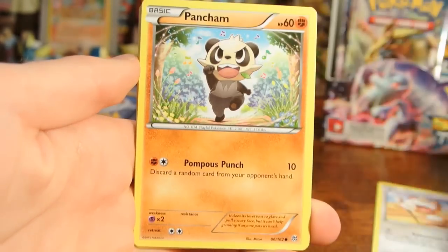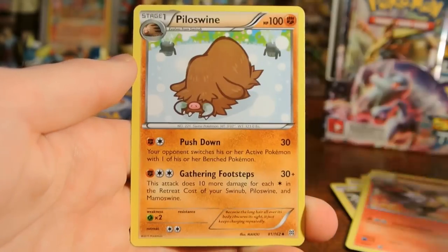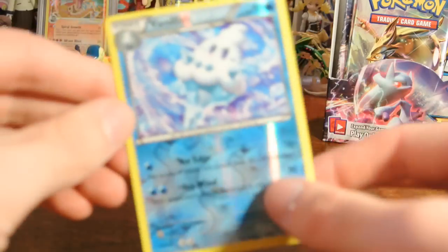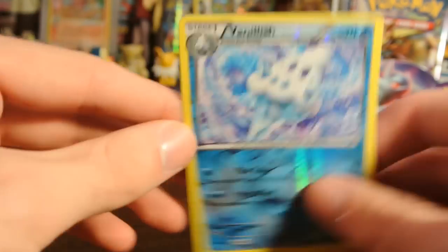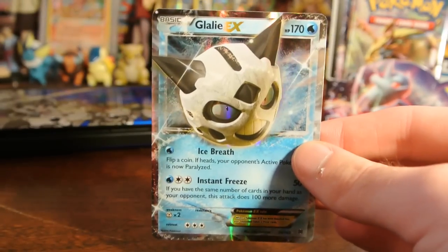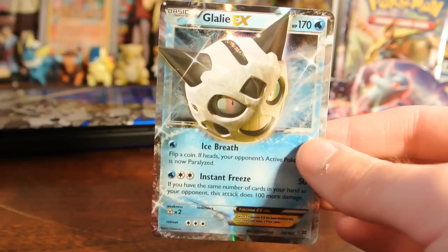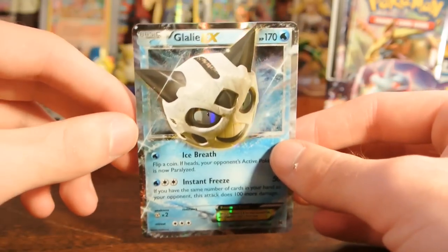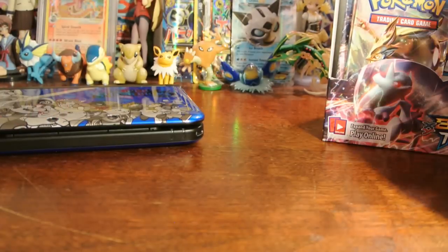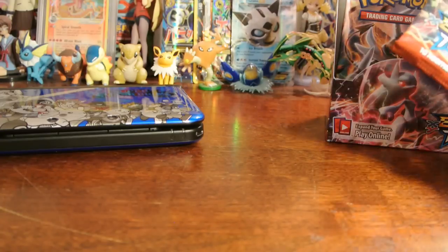This pack has Meowth, Pancham, Fennekin, Magnemite, Ralts, Brakesin, Rainbow Energy, and Pyloswine. Reverse is a Vanillish — that is an uncommon. And the rare is... my box answered my prayers. It's a Glalie EX! That is definitely going to be joining the crew after this video up in the Glalie collection. Oh my gosh, I am so, so happy to be pulling Glalies. And this is already, if you count the Breaks, an 8 Ultra Rare box — I am super hyped about that.